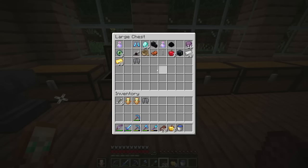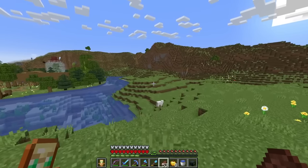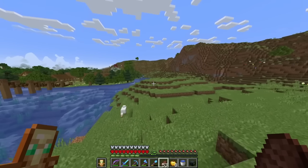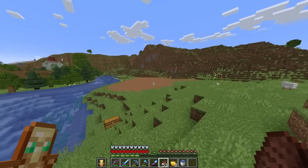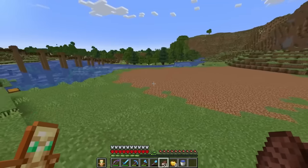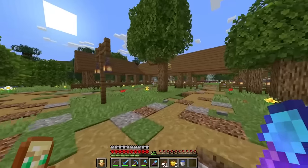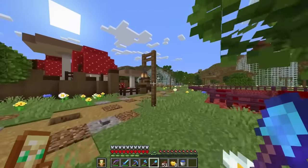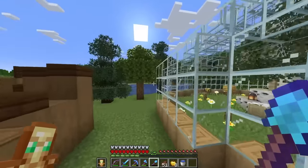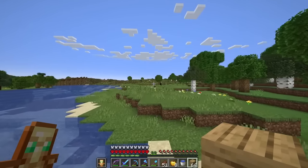Now what about the firework factory? I want to make it on this little area here, so let's flatten this out and make it suitable for our farm. With this area flattened out, our plan is to first build the frame of the factory itself. Inside the factory, I'm going to fit a fully automatic creeper farm as well as a fully automatic sugarcane farm, giving us the ultimate combination for a firework factory. The only thing we have to do is combine the two and we'll be all set.